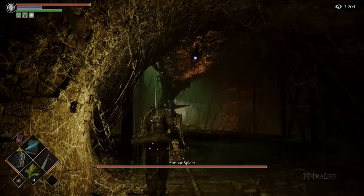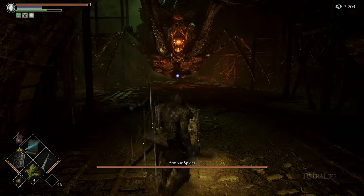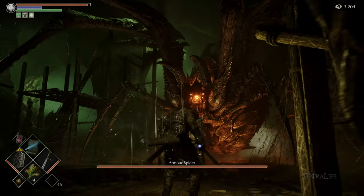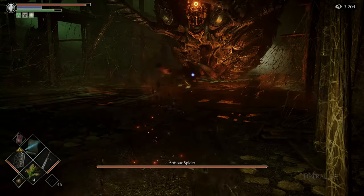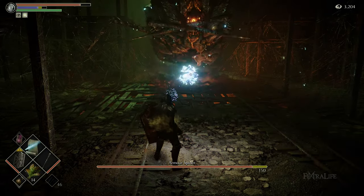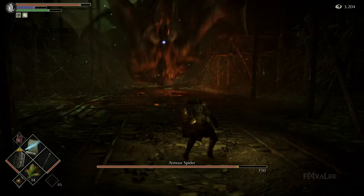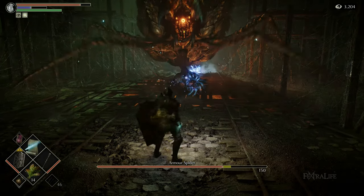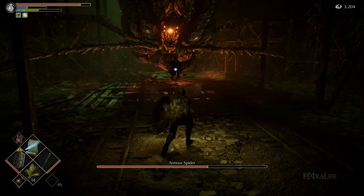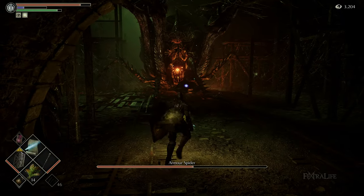Starting with ranged: you basically want to hang out in the hallway that leads down into the room with the spider. You don't want to get too close. Cast your spells or shoot your bow from there into his pinchers. Dodge the projectiles when they get fired at you, and watch out for when he dumps oil onto the ground in front of him and then lights it on fire. When this happens, run to the very beginning of that tunnel near the fog gate where you first entered.